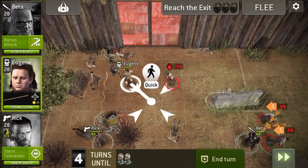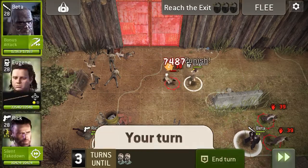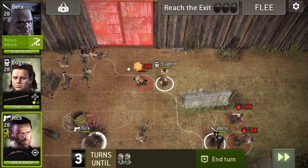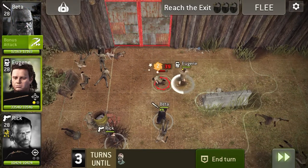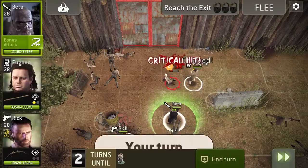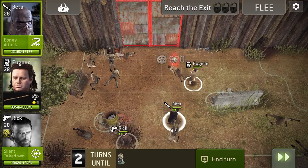Get Rick charged up and then hopefully stun this one on punish. Just hit that one and get Rick charged up again. That's useful.